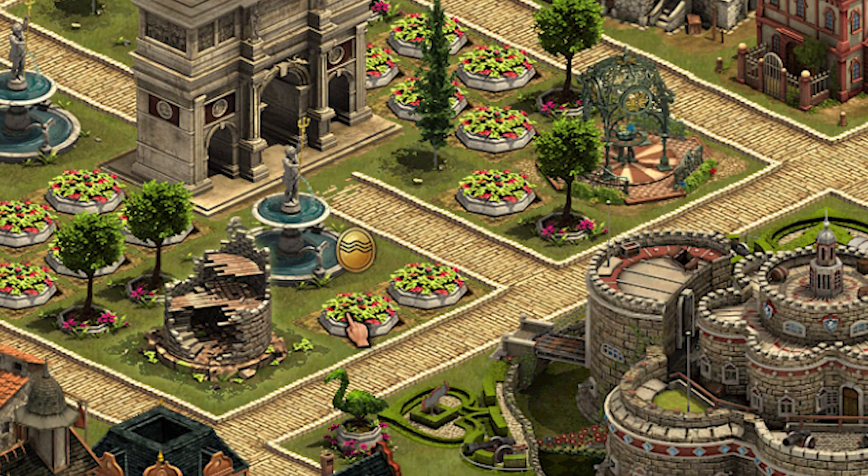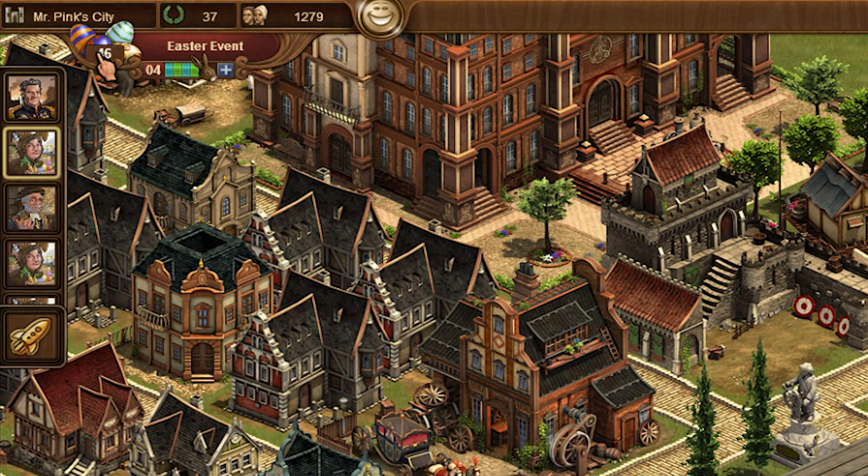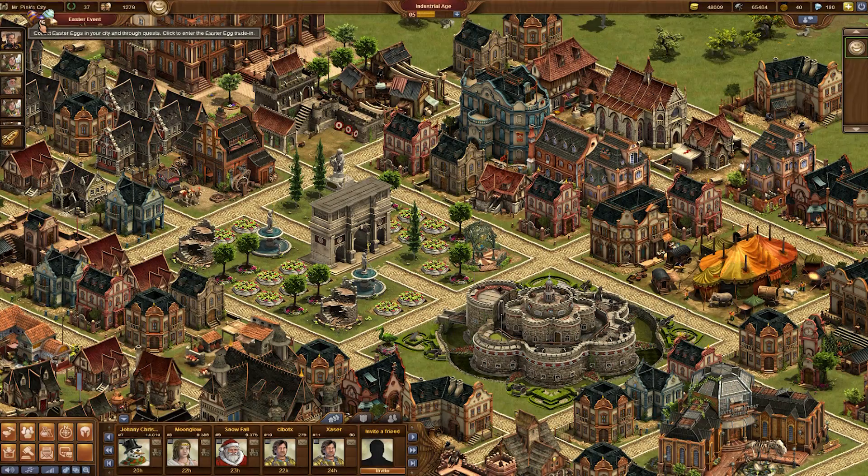So if one of your neighbors has hidden Easter eggs you can see those Easter symbols. You can click on them and then you see — now I have 46 instead of 45 eggs, which I had before.